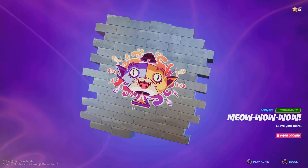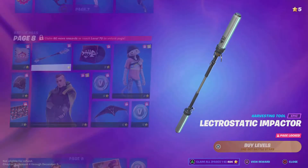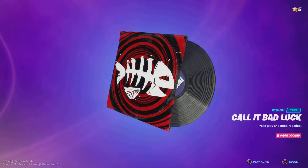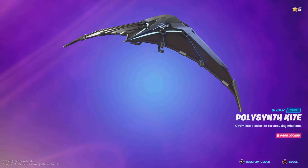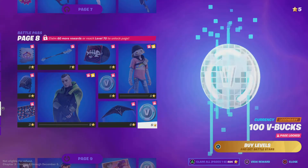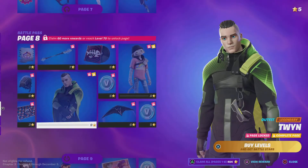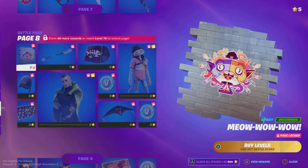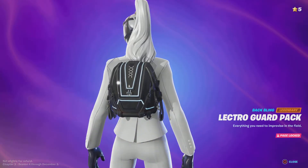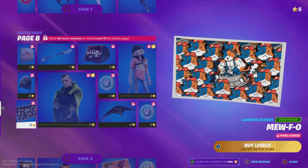Next page we have a spray, a pickaxe — I love the lightning effects on these pickaxes — a new music pack, this is the 'Call It Bad Luck' music pack. Another new Meow Skulls, a glider, V-bucks, a new skin, more V-bucks, spray, battling, and a loading screen that literally looks like UFOs.